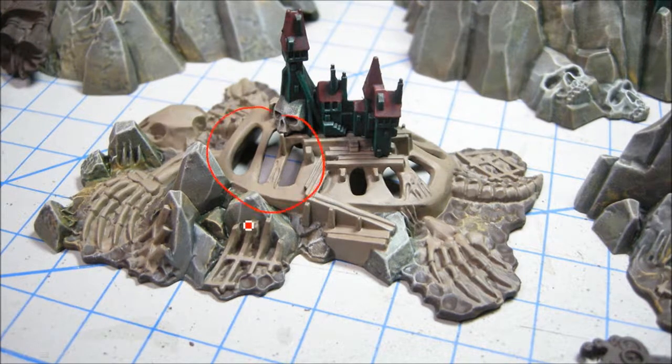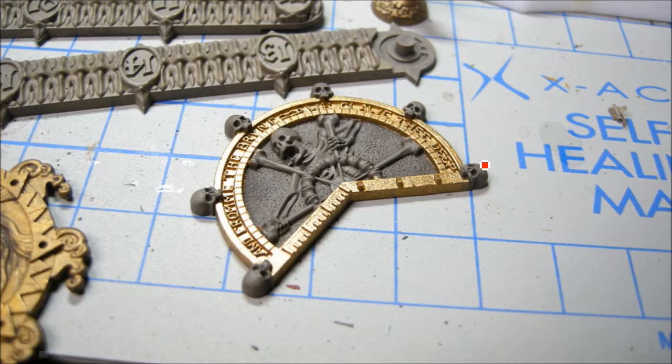And as well on all of the base. I kind of messed up here — I did all of these shipwrecks Khemri Brown, thinking I'd do them more brown, but I ended up liking how White Dwarf did them very bright. So I basically had to repaint them all with Deneb Stone. But anyway, all of these skeletal type things were done with Khemri Brown.